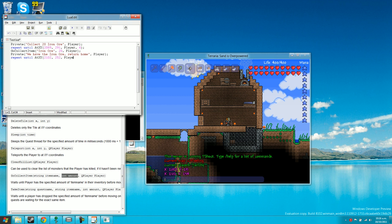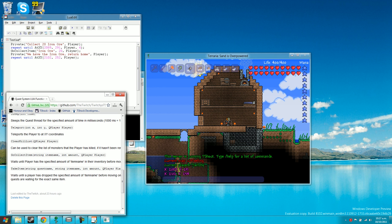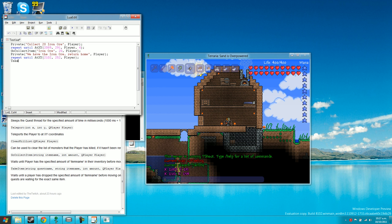We'll do: repeat_until_at_xy 2102, 254, player — so it waits until they're back at the home. Then we'll use take_item, which sends them a message to drop the items. The parameters are: quest name which is 'test', item name which is 'iron ore', amount which is 20, and player.